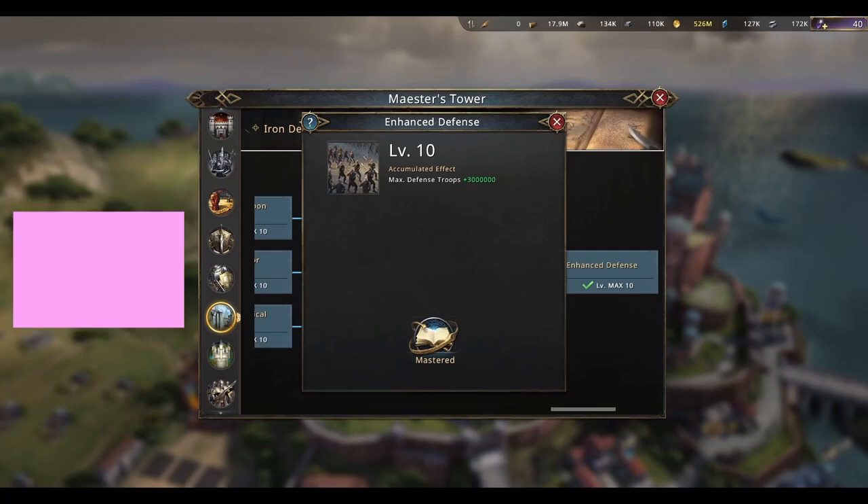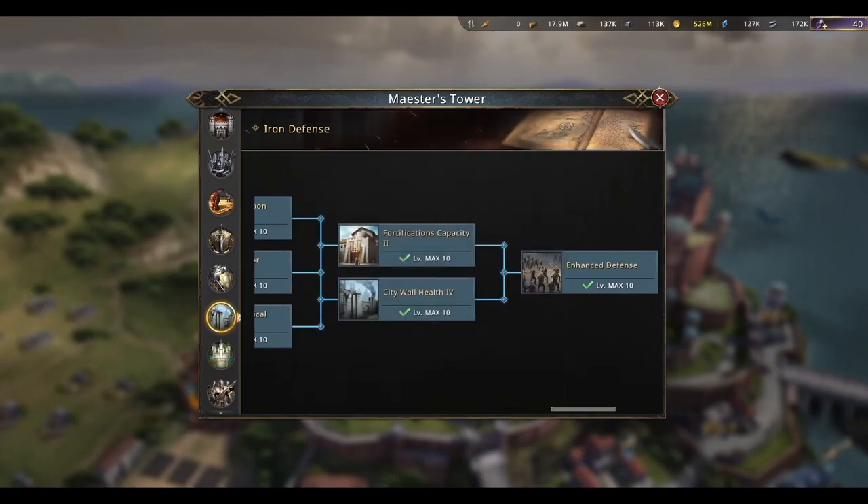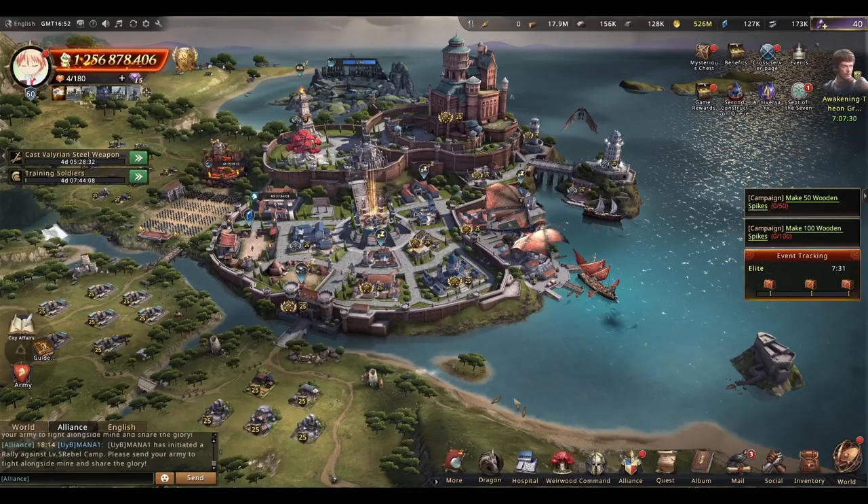Anything else in terms of research isn't a necessity for this setup. You can research other things, but keep in mind that each research increases your power and makes you look less like a trap castle. While we're still on the power topic, let's talk about troops a bit more.